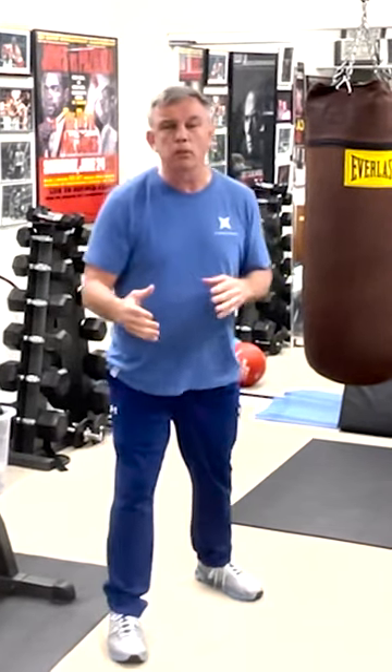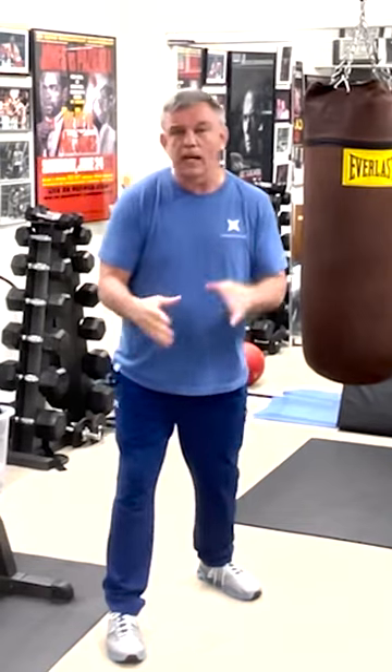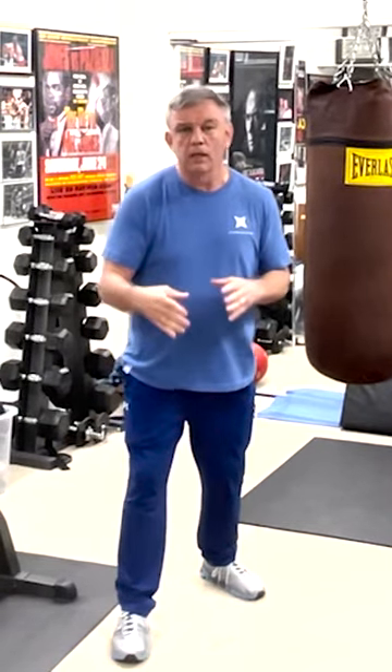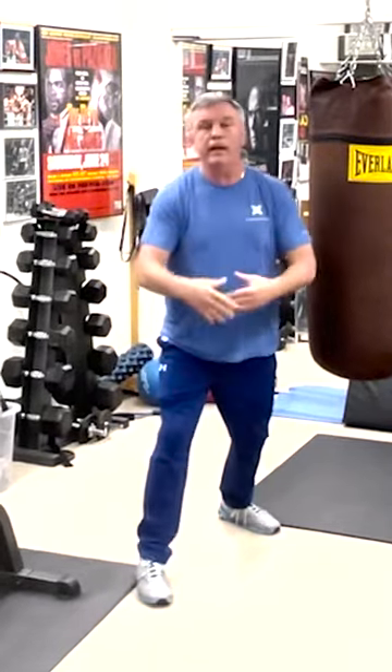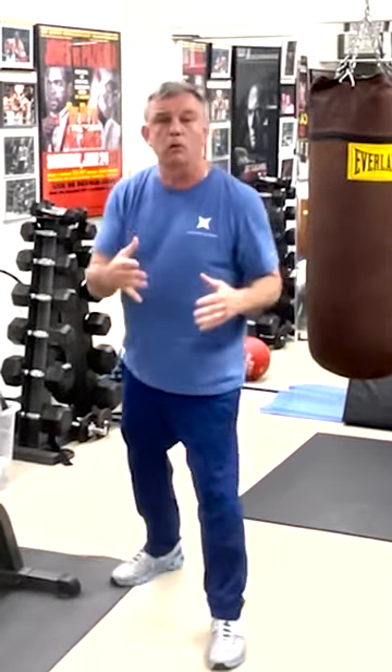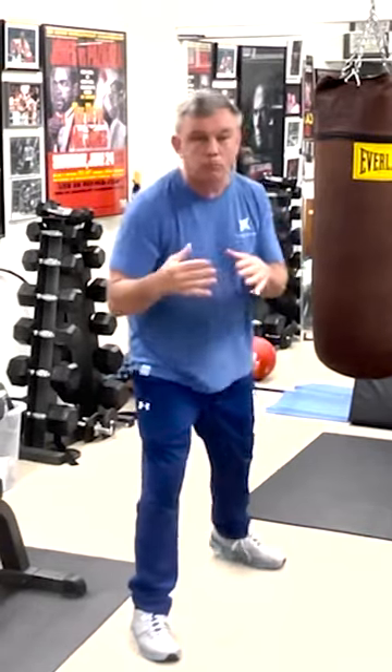He's in there with a good counter puncher who can turn orthodox or southpaw — he's a switch hitter, it's Crawford. When you start to come in, Crawford will take a little step back, bang bang bang, create a little room on the head counter. So it's up to Spence, from the southpaw position, to fade a little bit.